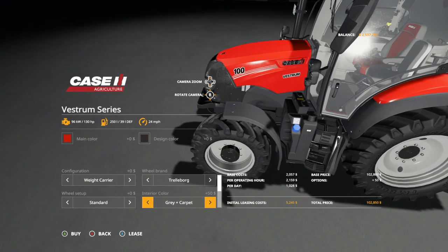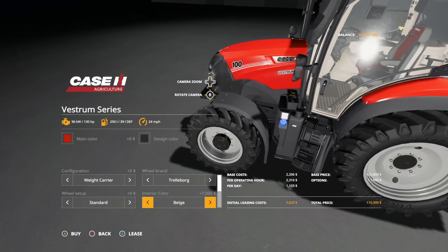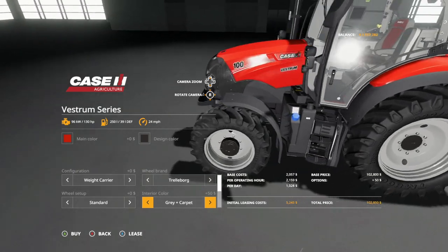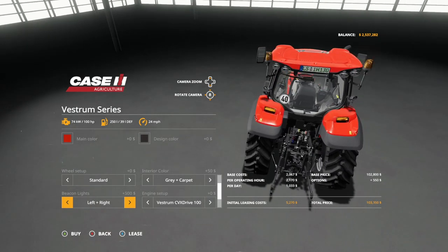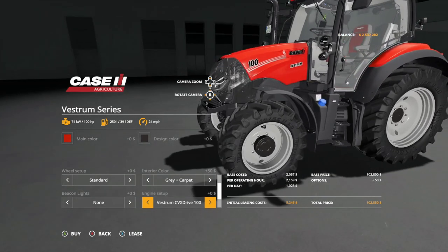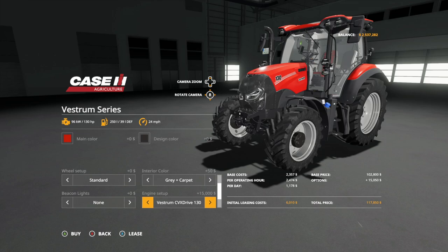That's a good-looking tractor. We also have interior color options - gray, gray with carpet which gives a nice little red outline, beige interior, and beige with carpet giving you a beige outline. For beacon lights you get the option of none, left, right, or standard which is everything all together. Engine setups include the CVX Drive 100 giving 100 horsepower, 110, 120, and 130 horsepower options - the number will reflect the horsepower so you don't have to look around for that.